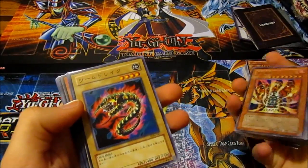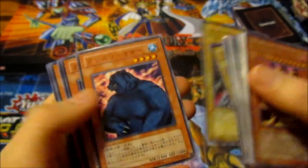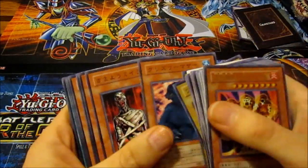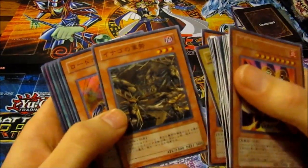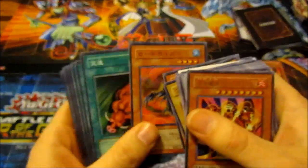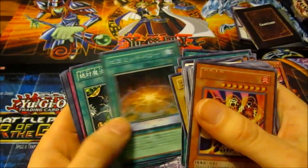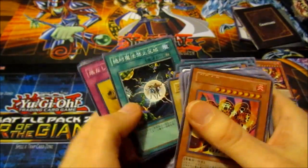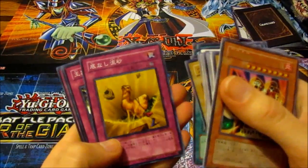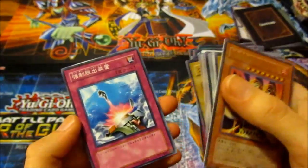And this is the extra deck: Worm Drake, Giga Giga Gigo, Mother Grizzly, Wandering Mummy, Swarm of Locusts, Swarm of Scarabs, Lord of Poison, Rush Recklessly, Infinite Cards, Epidemic Energy, Non-Spellcasting Area, Bottomless Shifting Sand, Curse Royale, Staunch Defender, and Compulsory Evacuation Device.